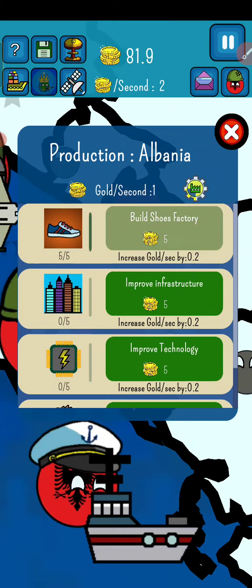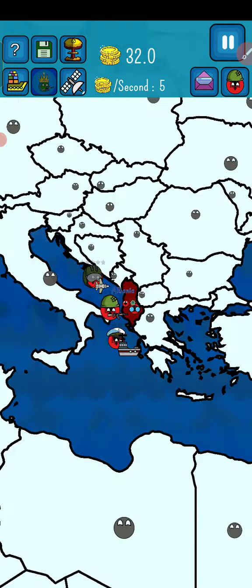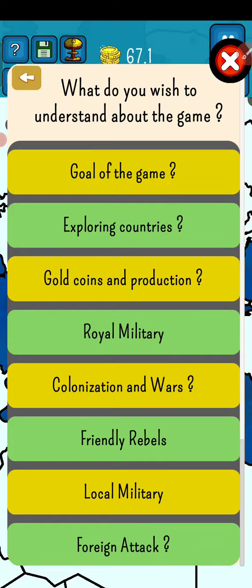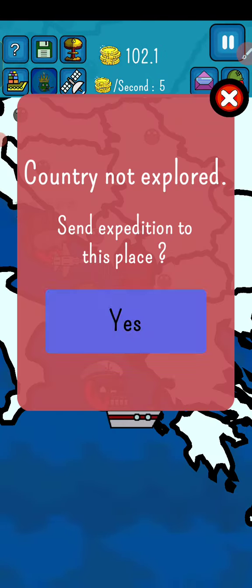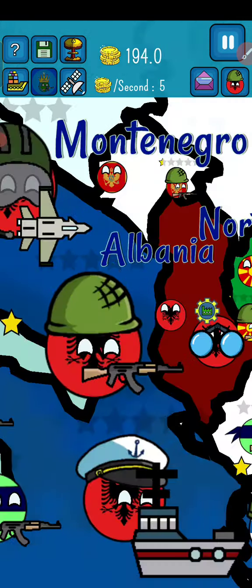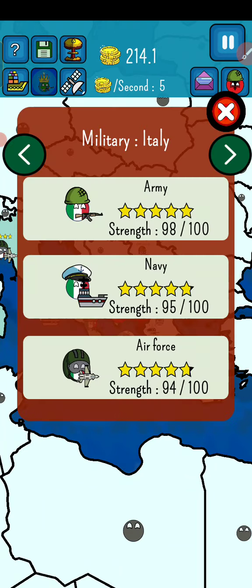We are going to build a zoo factory, and I'm going to improve our infrastructure, improve technology, and increase attacks. I can only attack my neighbors and countries with which I share a naval or maritime border. Those countries are Montenegro, Serbia, North Macedonia, Greece, and Italy. We share a maritime border with Italy, but Italy is very, very strong.